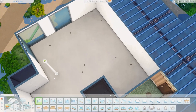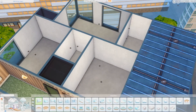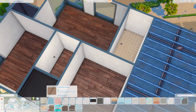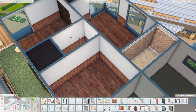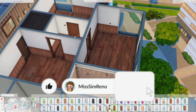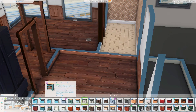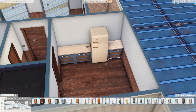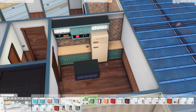Hey guys, it is Miss Simreno. If you are returning to the channel, welcome back, and if you're brand new, I am very excited that you decided to join me here today for an apartment renovation. We are at 1312 21 Chic Street, which is Penny Pizzazz's apartment. I was recently inspired by my dear sweet friend Rachel, who renovated an apartment here. I haven't done an apartment in a while and I thought it would be fun to do a country themed apartment.